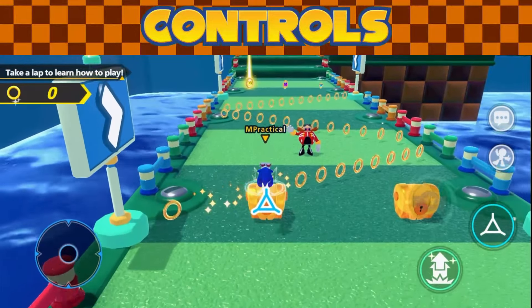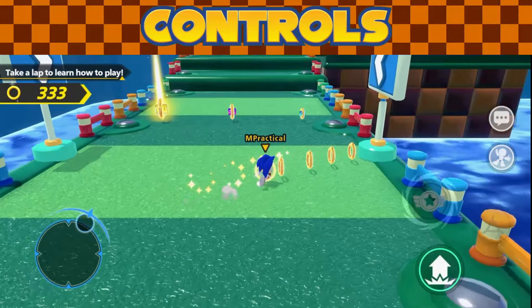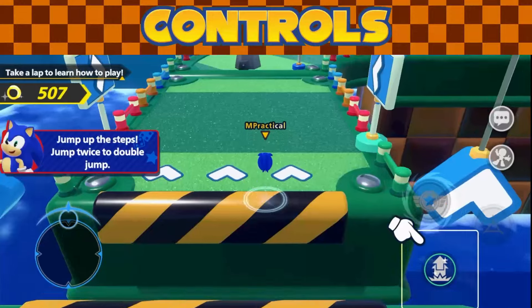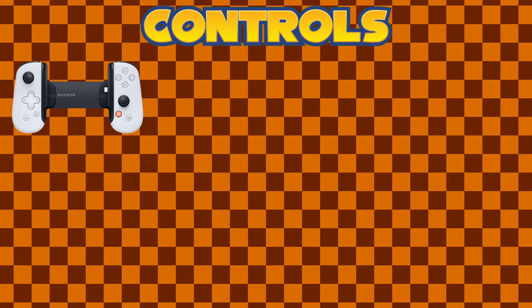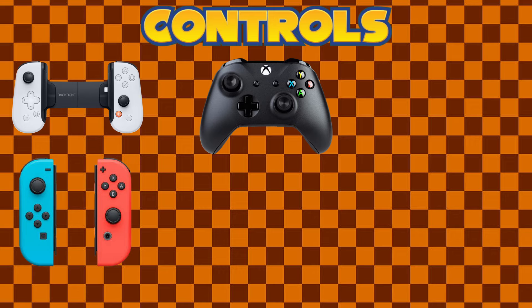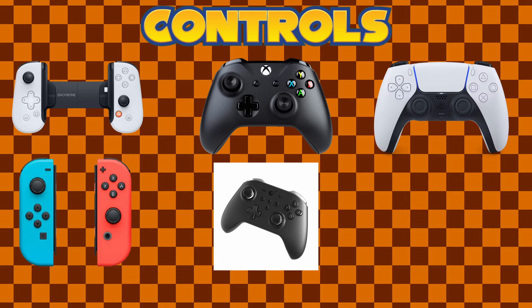Let's break down controls. This is a mobile game, so there are a lot of touch controls on display at all times. Controls are right there for stickers, emotes, double jump, actions, and your attack — though you have to unlock a power-up to attack. What's fascinating is that there's actual controller support. I've tested a Backbone, Joy-Cons, an Xbox One controller, a Gamesir King Kong 2, and a PS5 controller — all work pretty well. I played primarily with my Backbone for comfort.